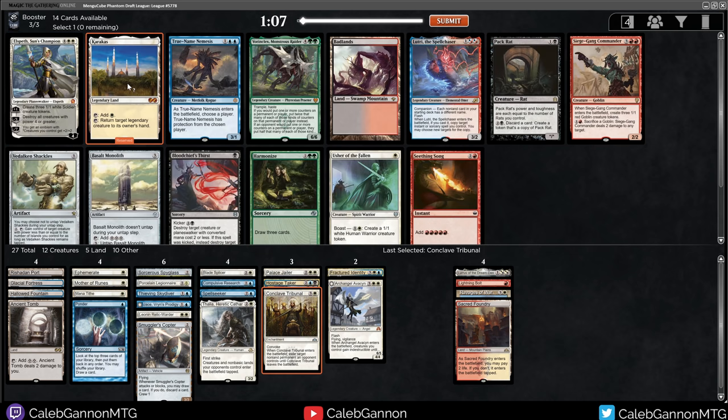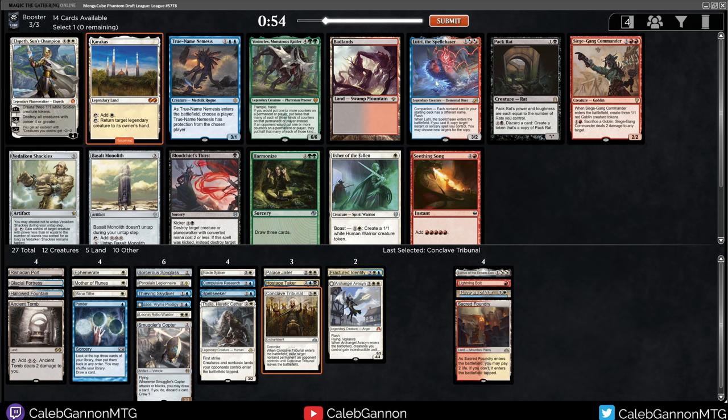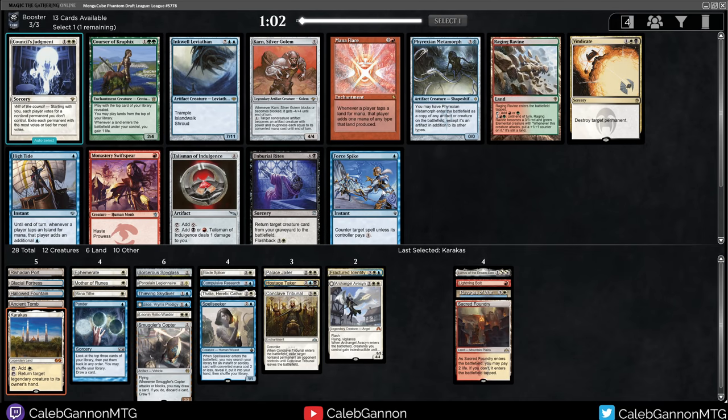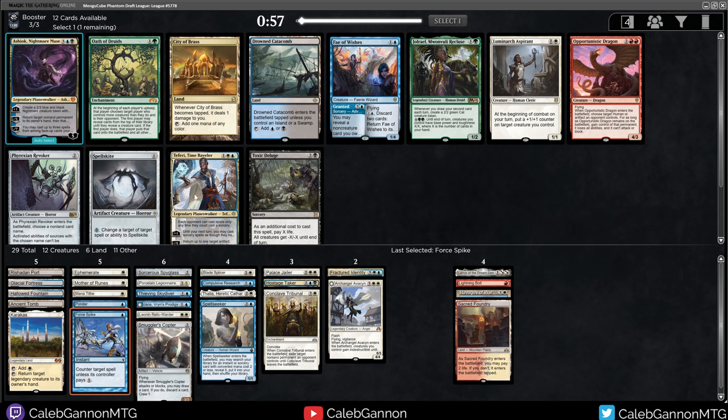Karakas! Lutri is kind of dumb because it's just free - I was originally high on it, but I realized how boring it is that it just always works. It's also not great in this deck because it only copies spells you control, and this deck really needs Swords to Plowshares. We're going to take Karakas though - just a good card. There's also Force Spike in this cube! Do I just play both? We're playing both. I love Council's Judgment but it's a little expensive. Baby Teferi. Maybe we can wheel Luminarch Aspirant, City of Brass, or Phyrexian Revoker.